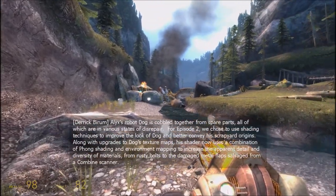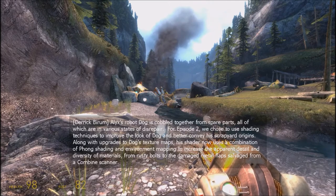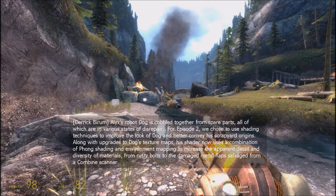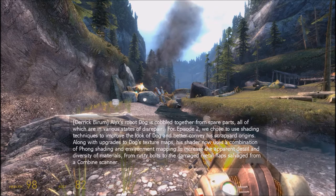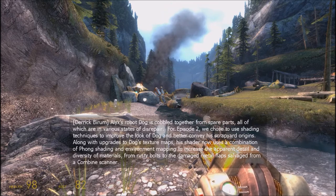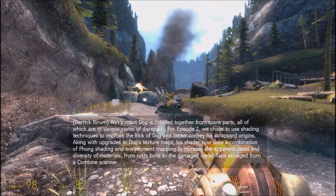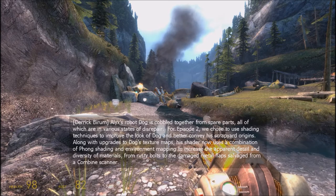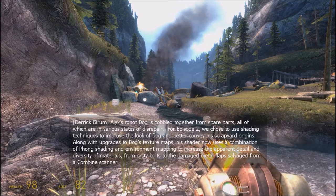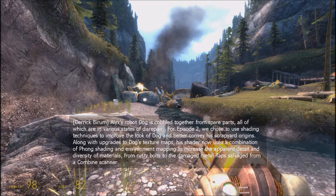Alyx's robot Dog is cobbled together from spare parts, all of which are in various states of disrepair. For Episode 2, we chose to use shading techniques to improve the look of Dog and better convey his scrapyard origins. Along with upgrades to Dog's texture maps, his shader now uses a combination of phong shading and environment mapping to increase the apparent detail and diversity of materials — from rusty bolts to the damaged metal flaps salvaged from a Combine scanner.